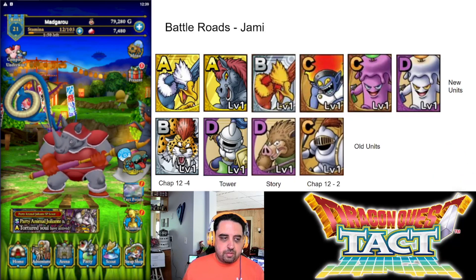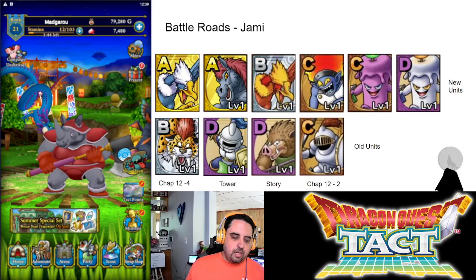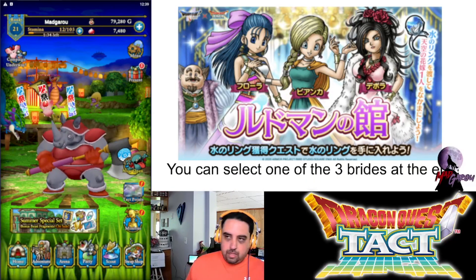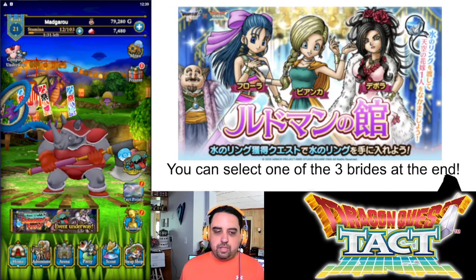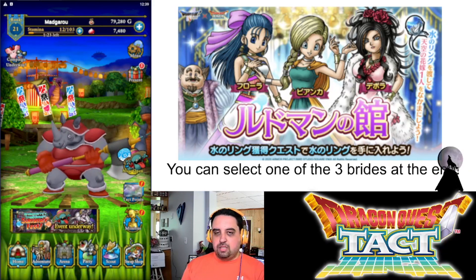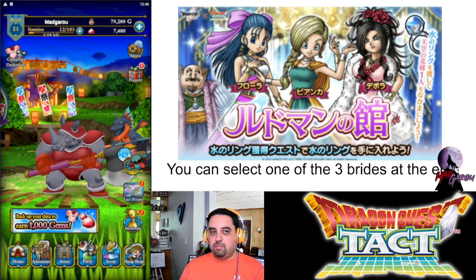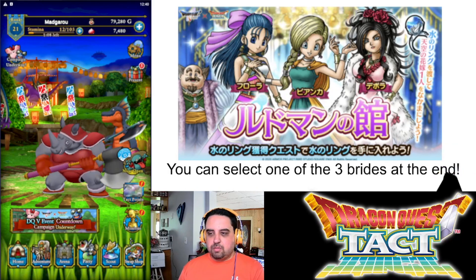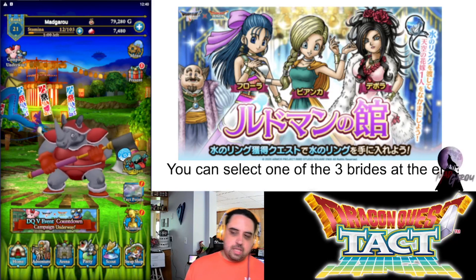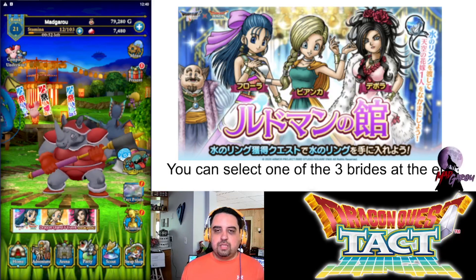Blizzard Hawk is the A-level unit available through gacha, while B, C, and D units are farmable. If you get through enough of the event content and earn the Water Ring, you can select one of the three brides at the end. It is wise to hold on to this until nearly the end of the event and choose either the bride that gives you movement plus one, or the one you most need on your team. There is definitely a good reason to go throughout this event.